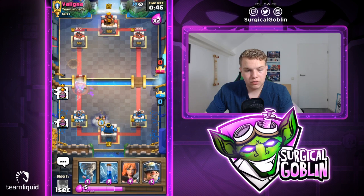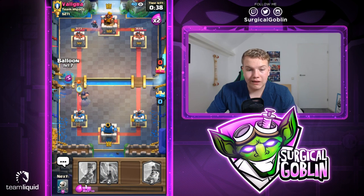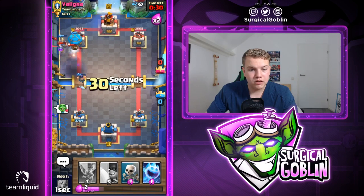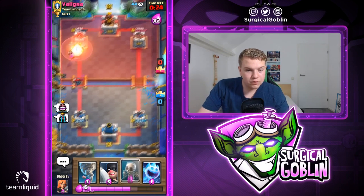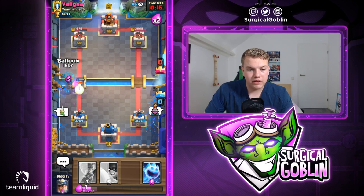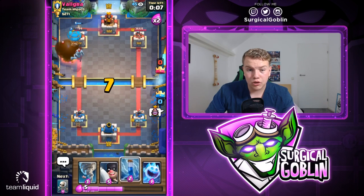Let's go with skeletons — he might zap them, and there he prediction zaps. Let's go with executioner into this lane. He might switch lanes but that's fine — I'll go with valkyrie, balloon, then miner his musketeer. He'll probably drop musketeer around there. He drops miner — kind of a prediction. Balloon gets one hit but we need to watch out on the counter push. He doesn't go with giant though. I'll still go with valkyrie and another balloon since his cycle feels awkward.